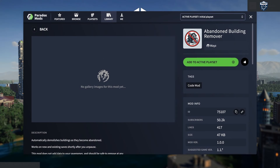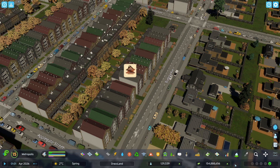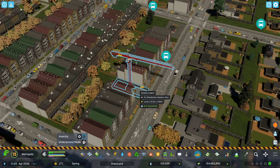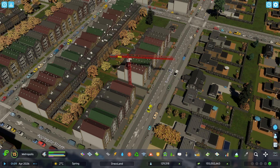The abandoned building removal mod is just as it says. When there's an abandoned building in Cities Skylines 2, the game wants you to grab your bulldozer and replace it. Maybe it's saying, hey, your neighborhood is bad, you need to clean it up. The funny thing is, as soon as you destroy it, the game just builds another building. It seems like a waste of time. This mod automates the process. Thank you.